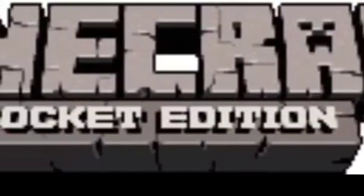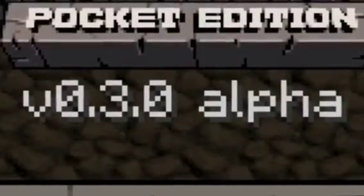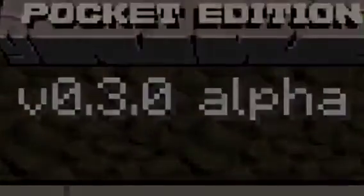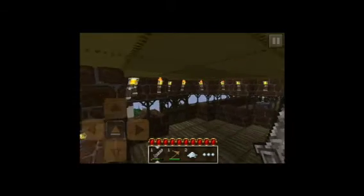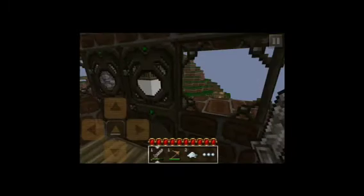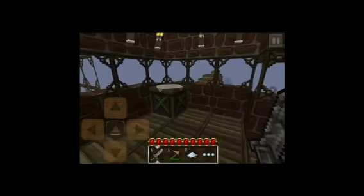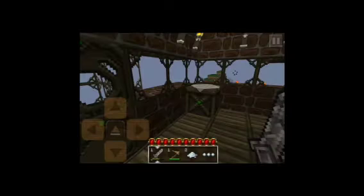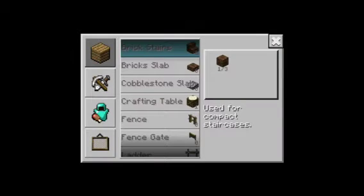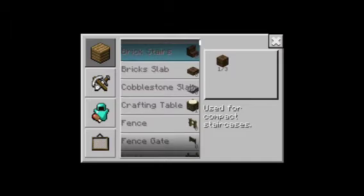Hello guys, this is another review on Minecraft Pocket Edition version 3.0 alpha. You get a crafting table and you can make all these things, but then you can also make a crafting table. They added chickens and chickens and crafting.